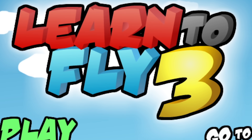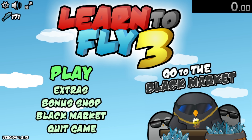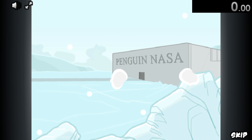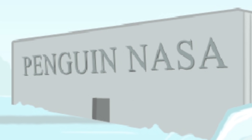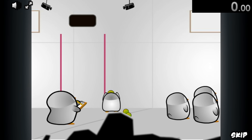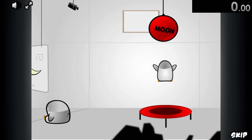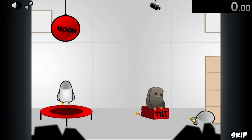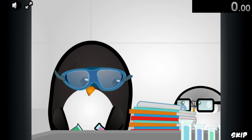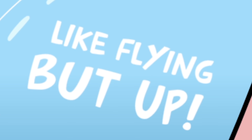Today we're speedrunning through Learn to Fly 3, the final game in the beautiful trilogy of a penguin learning to fly, even if he does have some weird ways of doing it. The story is our penguin has now created Penguin NASA, and they're doing everything you'd guess — training, trying to find different ways of getting to the moon, jumping on a trampoline, using TNT to explode things. Finally we get some plans that might actually work, because it's like flying, but up.